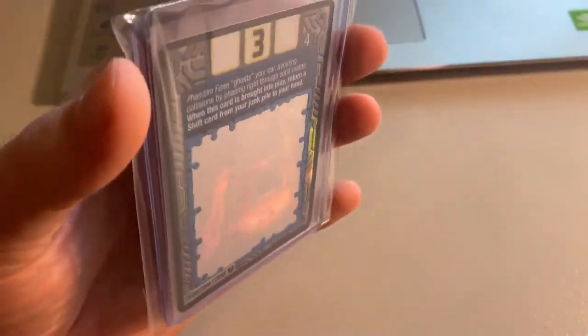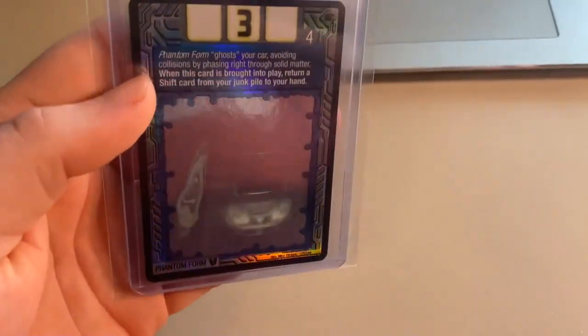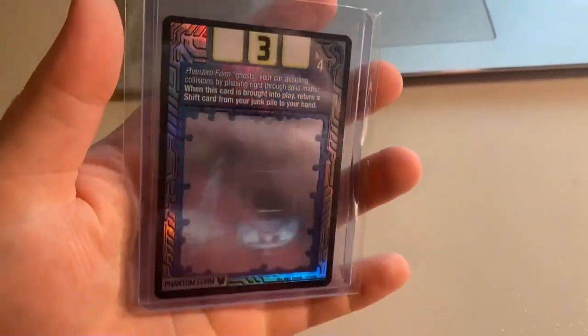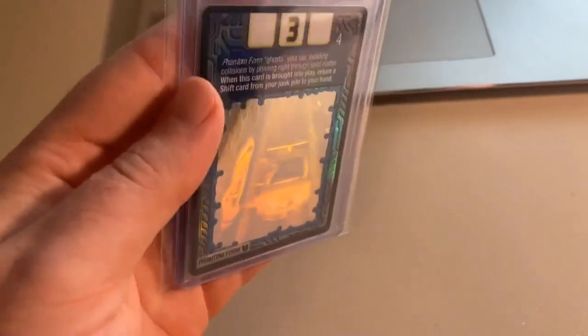Next up, we sold the 3D foil Phantom Form card — the last 3D foil Excel Charger I had in stock. Absolutely gorgeous, one of the prettiest card arts in the card game — just unreal, look at that holo. Beautiful. The total on this order was $265 to a new buyer — thanks for that purchase, hopefully you enjoy this gem of a card.